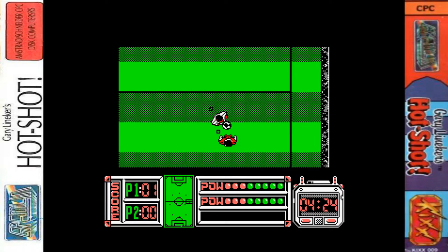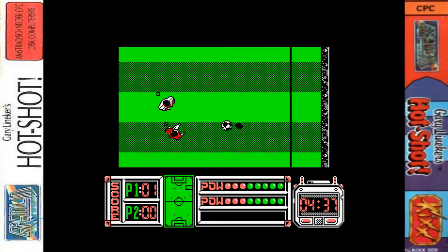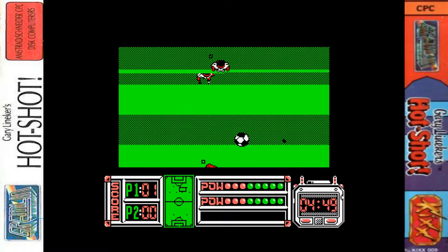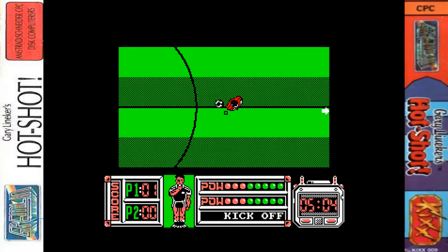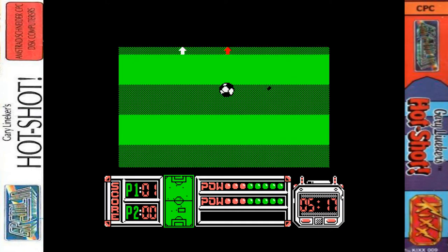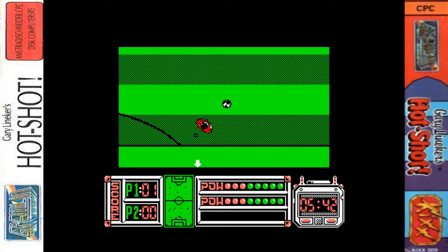Let's talk about the other versions of this game. The ZX Spectrum version is done by the same team, so it has the same title screen, music, sound effects, and gameplay - even the frame rate and speed is identical. The only differences are in the graphics, which do not look as nice or as detailed. Weirdly, the players' heads are coloured as well as their kits, which looks a bit odd. So the Amstrad version definitely has the advantage over the Speccy one.